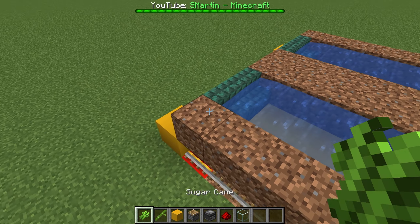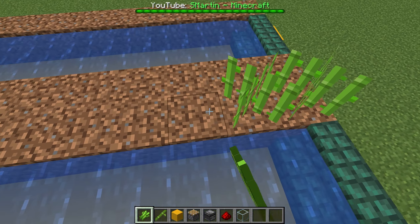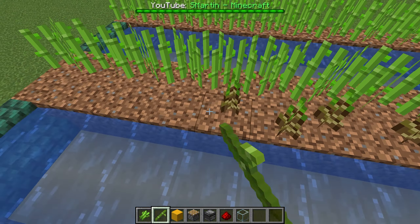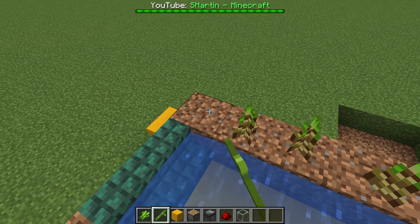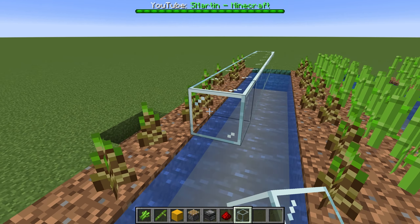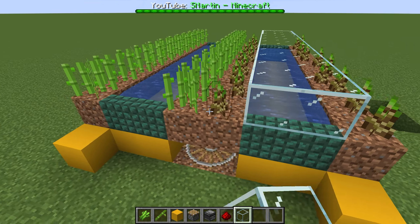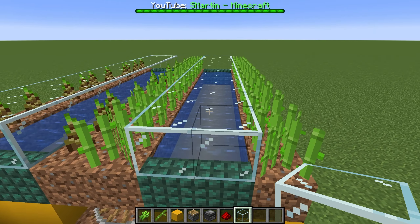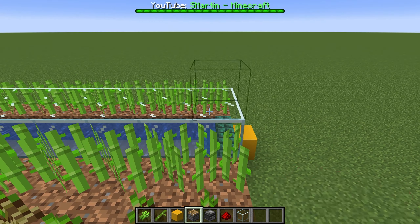Now we can plant the sugarcane or bamboo. On top of the water, replace any block. We need pistons facing down toward the sugarcane or bamboo.